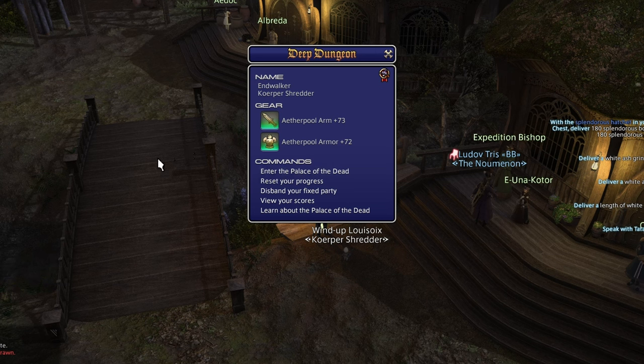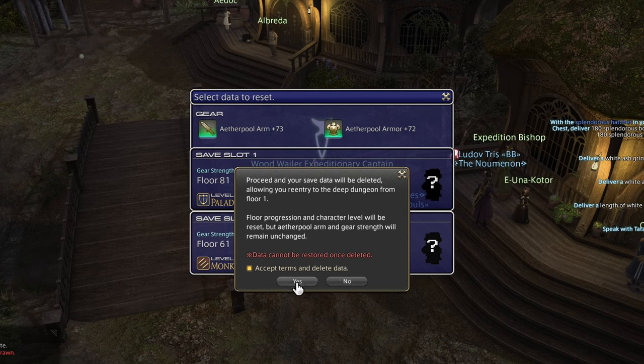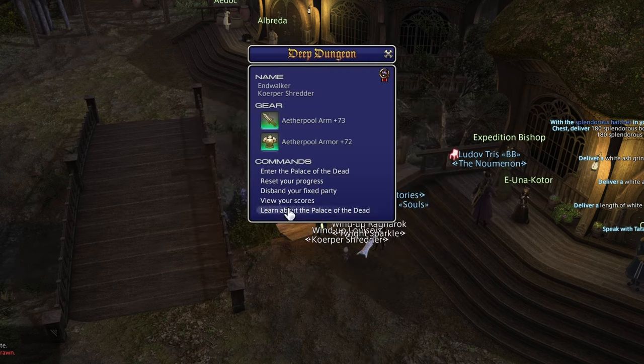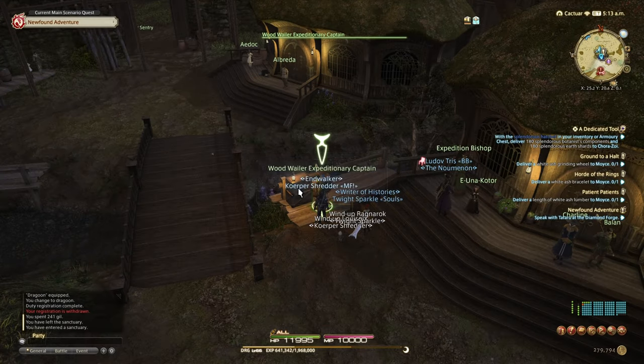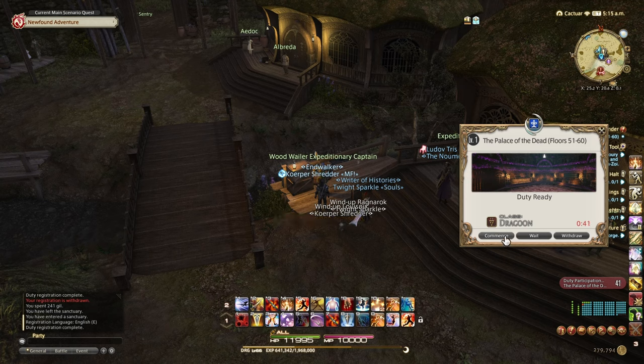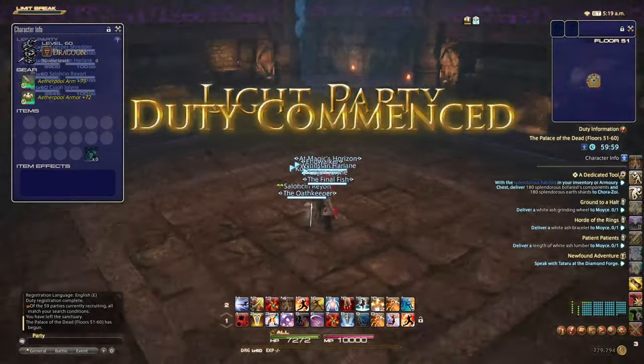Once you've done that, when you come here to spam dungeons instead of the roulette, you're going to reset your progress for whichever class you're doing — reset to floor 61. Enter Palace of the Dead, select the save slot, enter with a matched party, and you can do floor 51 and on. Queue times are very fast there. If the queue time is over six minutes, then I would say to do something else.